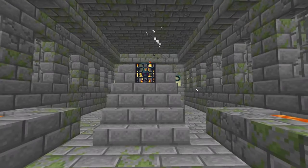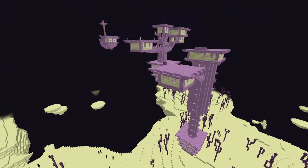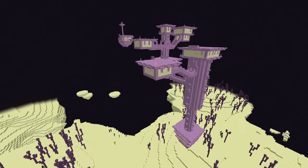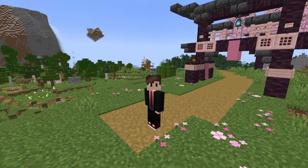Also, next time you're on the hunt for the end portal, keep your eyes open for stray chests because sometimes you can even find saddles in them. And the final place you can find saddles is end cities. Overall, even though saddles cannot be crafted, they are pretty easy to find.